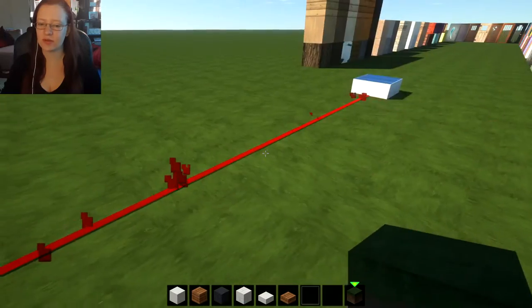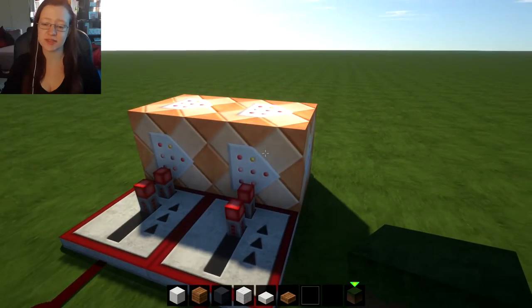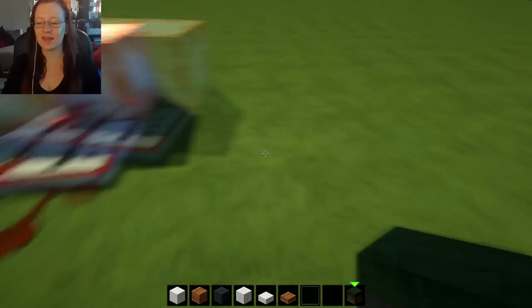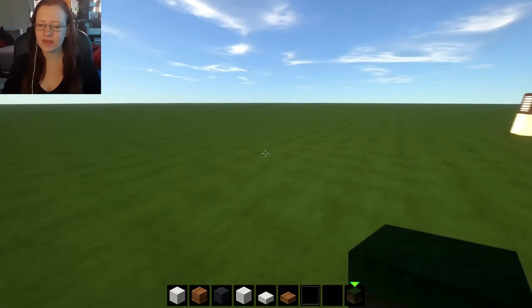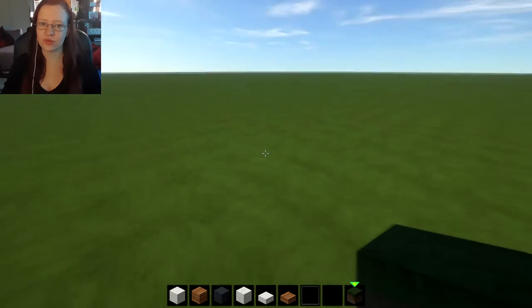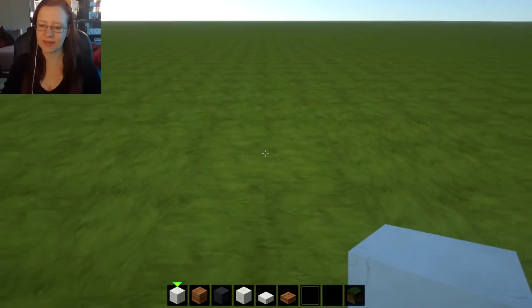Over here I've got a bit of a command station - these are just two command blocks. The one stops it from raining so it's clear all the time, and the other one makes it daylight all day long. So we're going to get started with our build. I'm going to pick a random location. I'm going to make this kind of like a world with roads and all sorts eventually. This is only the first house though, so we'll see how that goes.